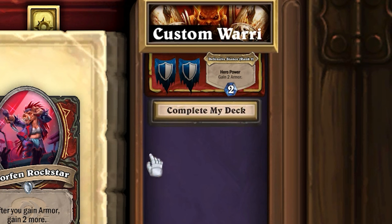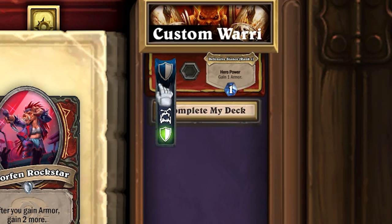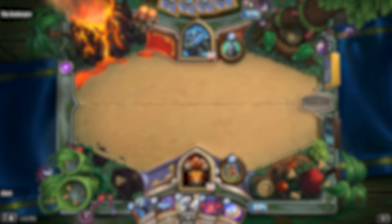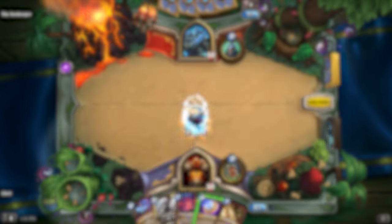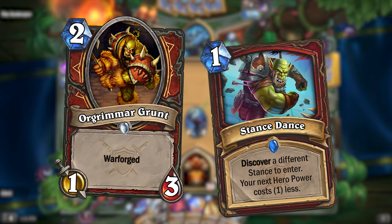By clicking one of your stances, you'll be presented with a menu that lets you pick another stance, and doing so will change your hero power. All the different hero powers are also called stances, which might seem a bit confusing at first, but it's intentional — because there will be cards that reference your stance or let you change your stance, and this will be a way to keep track of what stance you're in.